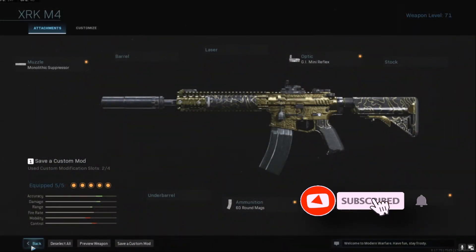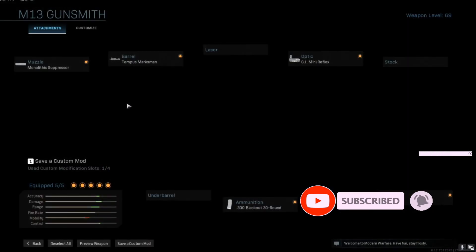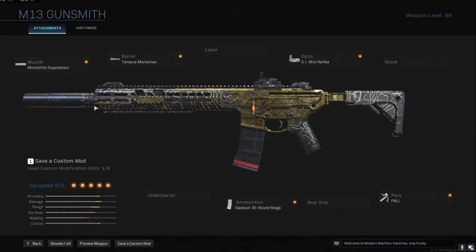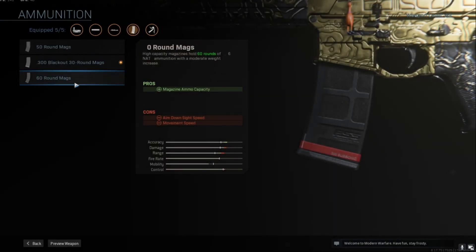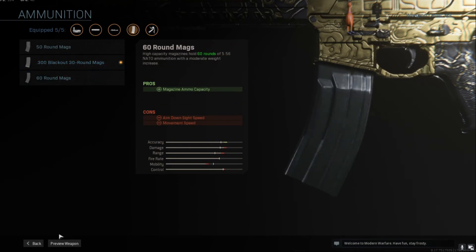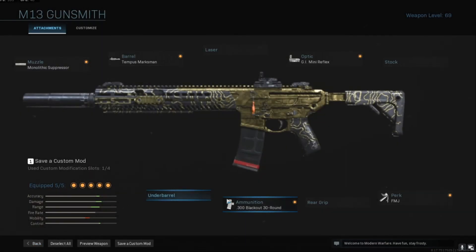And then for the other gun I like to use the M13. This one has a little bit more recoil but not too much. It still has the same monolithic suppressor, the Tempest Marksman barrel, the GI mini reflex, the full metal jacket perk again, and then the 30 round mag. It gives you higher damage, so the 30 will do more damage than 60 of the other ones.